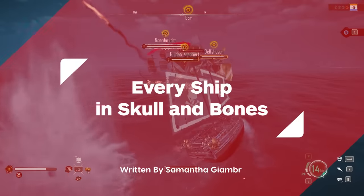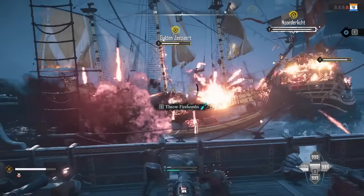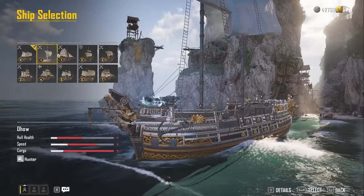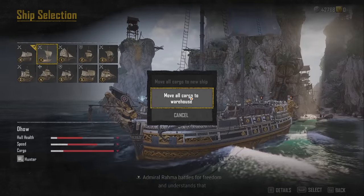In this guide, we will discuss where to find each and every ship blueprint in Skull & Bones and what each ship has to offer as you plunder and pillage. There are a total of 10 ships available currently within Skull & Bones, and as you begin, you are only given a DAO to learn the ropes.